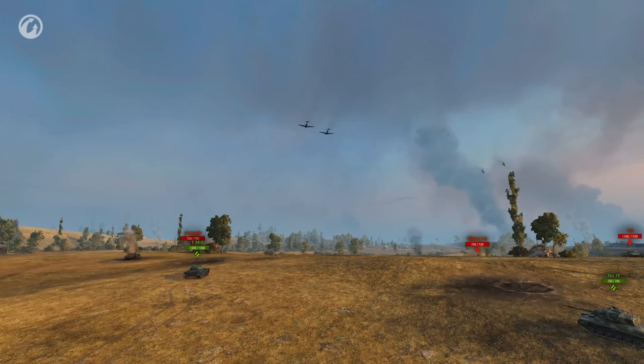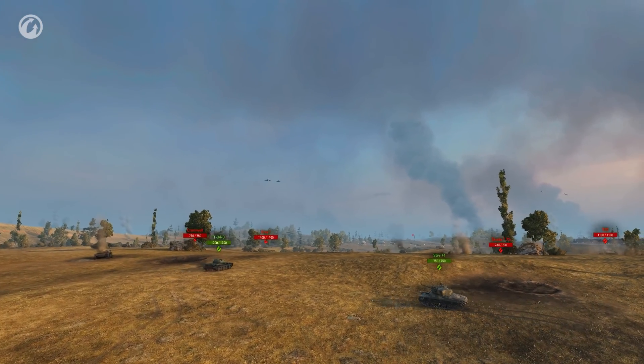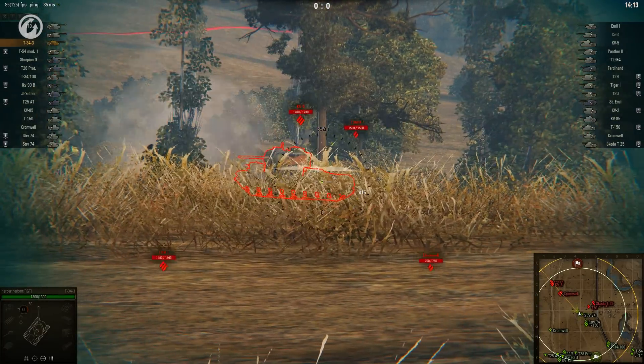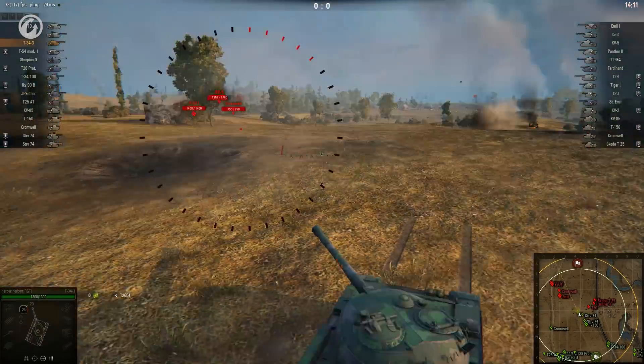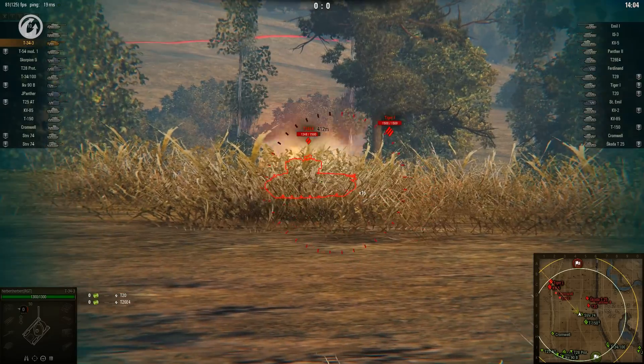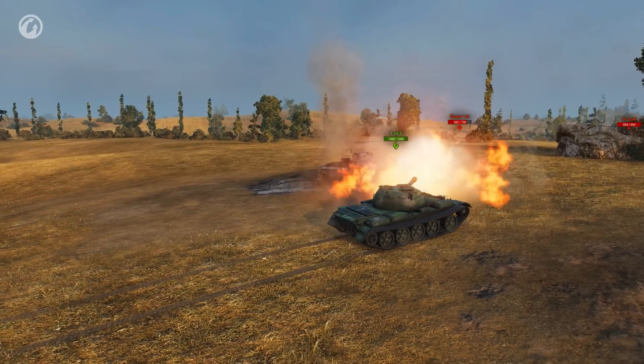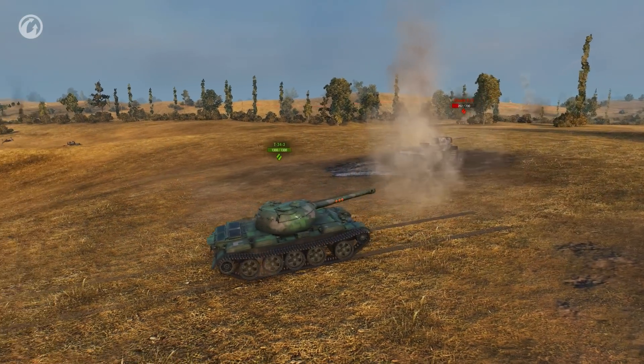The battle starts and Herbert heads straight to the middle ridge of Fiery Salient. The first couple of shots give a taste of what's to come. This medium tank has an alpha strike that puts many tier 8 heavies to shame, as well as a remarkably tough turret. Herbert stays on the ridge, bouncing shots and dishing out damage.